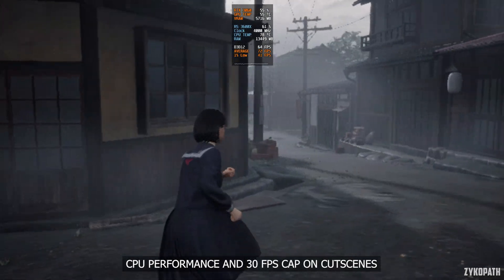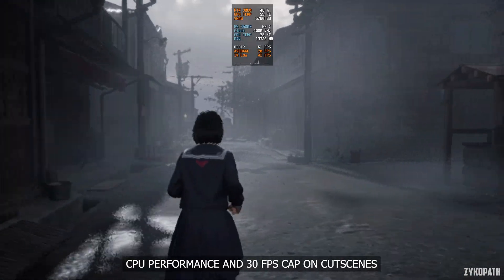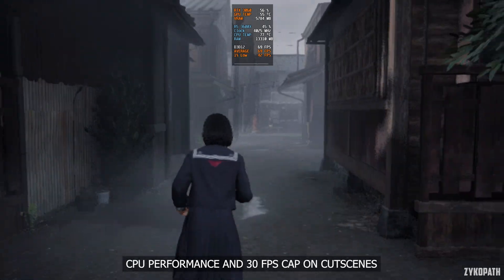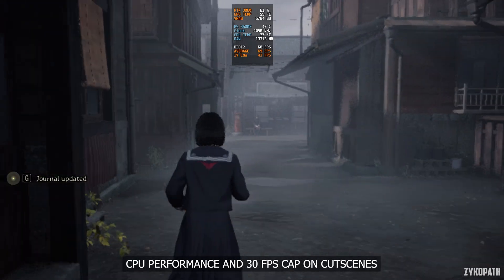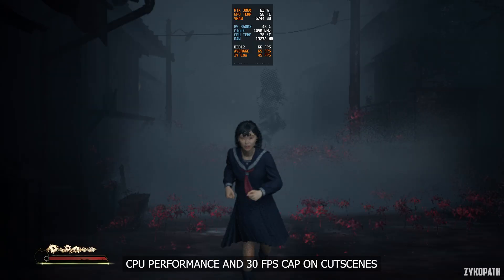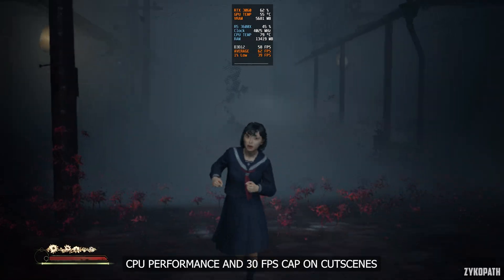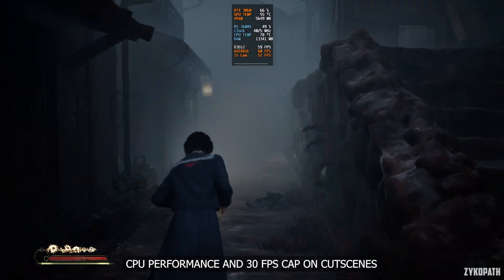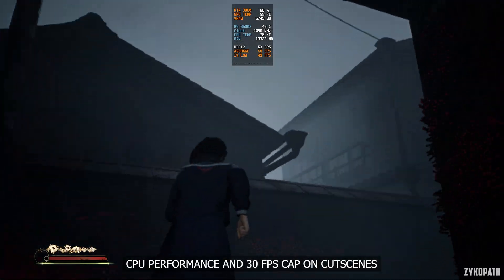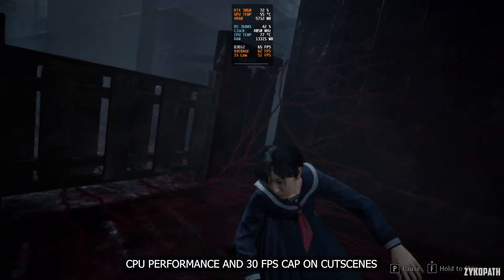As for CPU performance, I am disappointed. The game doesn't properly utilize the CPU, only using around half of it when bottlenecked, so there is a lot of potential CPU power just sitting there. Secondly, the frame rate when CPU bottlenecked is very low for a game like this — averaging around 60 FPS and easily dipping below it on the R5 3600X, meaning older or lower-end CPUs can't really aim for higher than 60 FPS on average. For an extremely linear game like this, this is unacceptable.